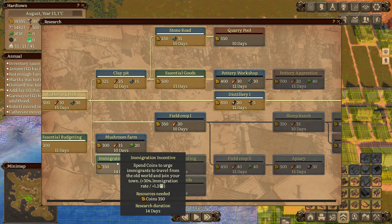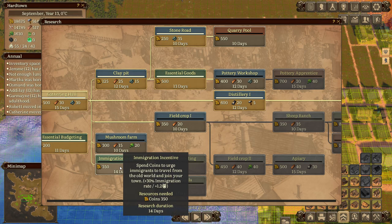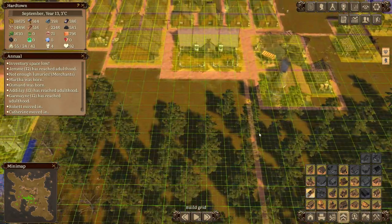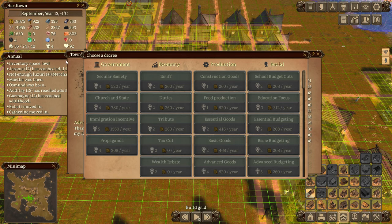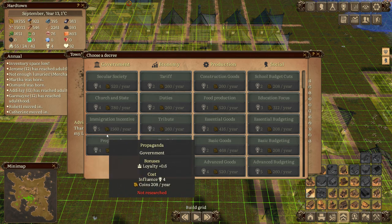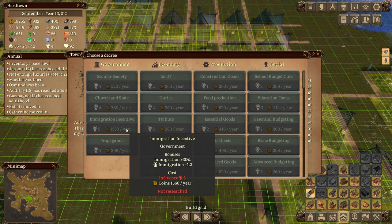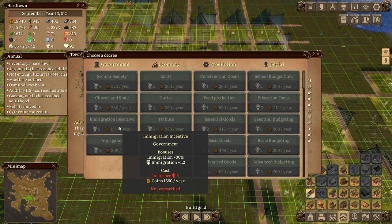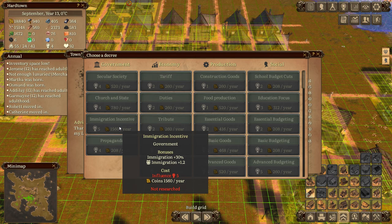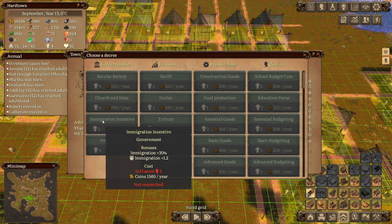People have been saying don't do immigration incentive. I'm going to say it's just not worth it - it's ridiculously expensive at 1500 gold a year, and it's also five influence which is a lot. I could just about afford it, but I'd rather put something else in than immigration incentive. I don't think immigration is that much of an issue and I don't think speeding it up is worth 1500 a year and five influence points.